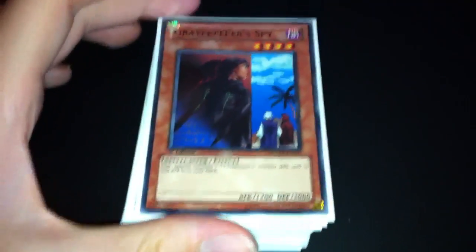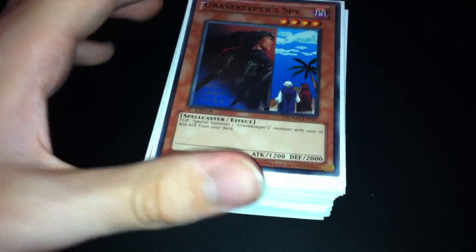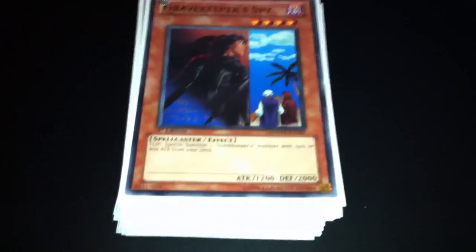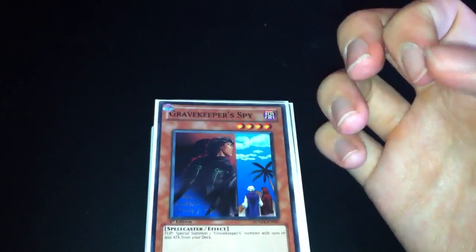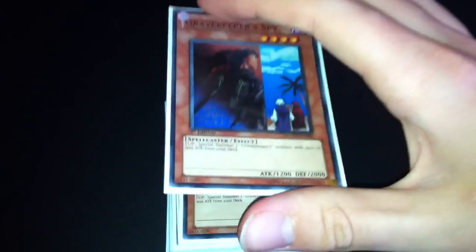Hey guys, THG Lover here. Haven't made a video in a little while, but to prepare for YCS Brighton I've been testing different decks. I was playing TG Stun for a while, but I realised I'm not going to be able to get hold of a few certain key cards in the deck, mostly Skill Drain, which I just can't seem to get hold of. So I decided I'm going to play Grave Keepers instead.